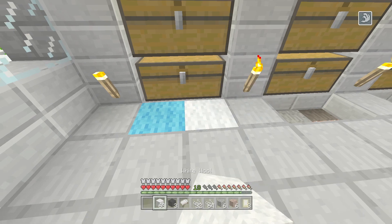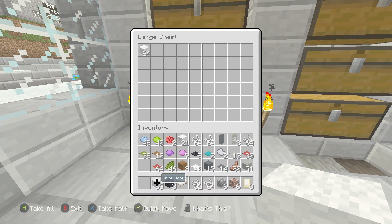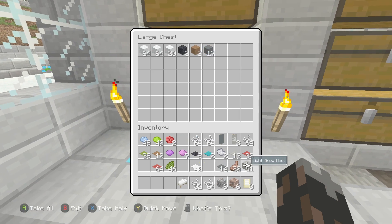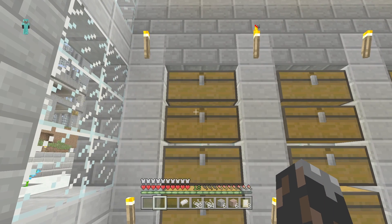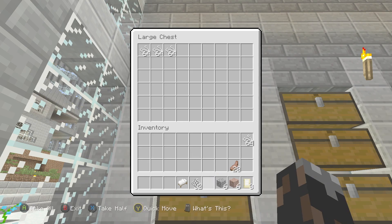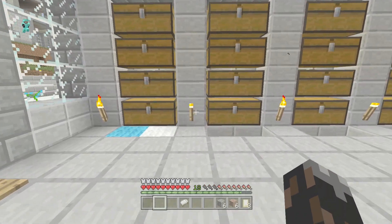I'm going to put the wool over here. That looks pretty good. All the wool blocks will go over here just like that. And then we're going to have all the carpets that will go over here. And then we're going to have the coloring over here with all of the banners. Then we'll have all the strings up here on this top chest. This will keep everything nice and organized.